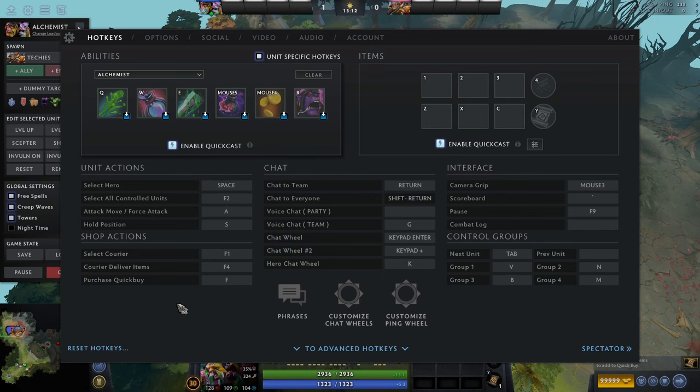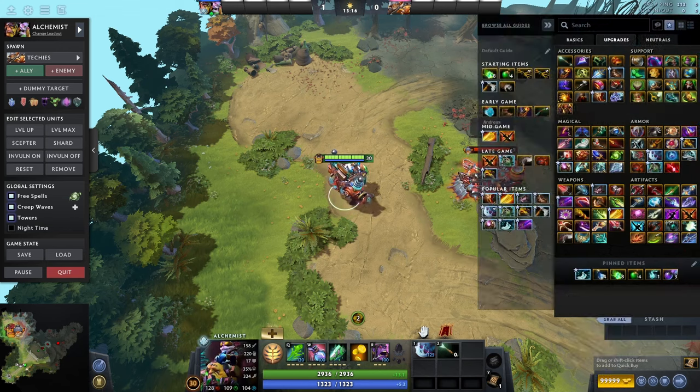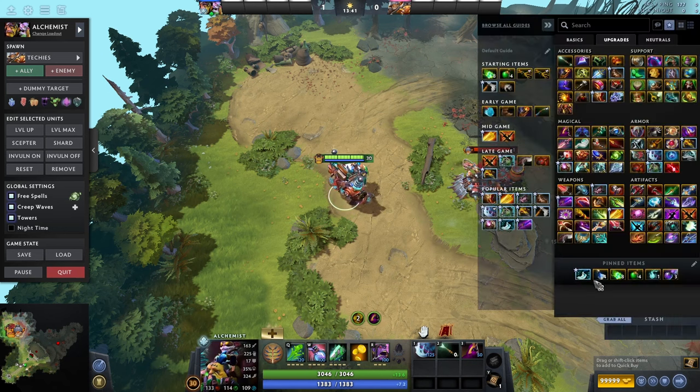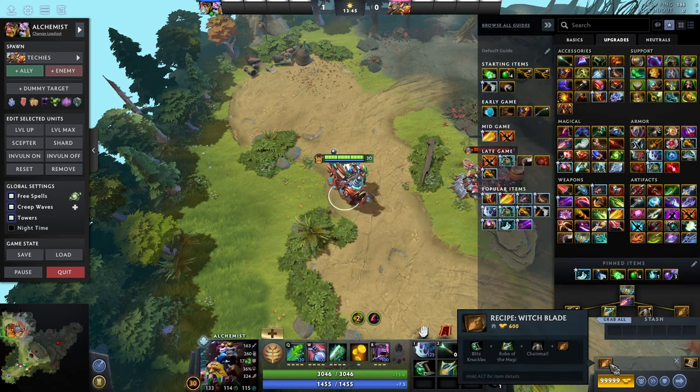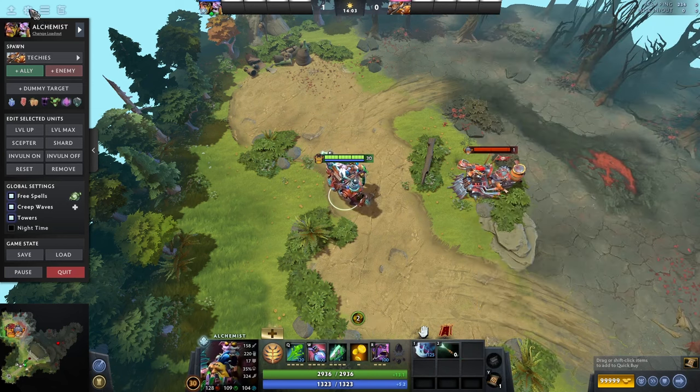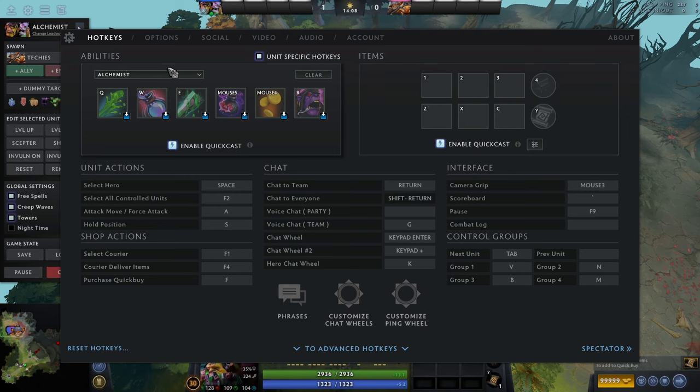Next hotkey is purchase quick buy. At the bottom right there's a quick buy slot. If you shift-left-click something in the shop, all its components go into quick buy. Press the quick buy button and it will buy those items until the full item is made. This is very useful — not as a core fundamental, but it is beyond helpful. It's faster than right-clicking at the bottom. If you're struggling with hotkeys, don't worry about it, but it will definitely help your ease into the game.